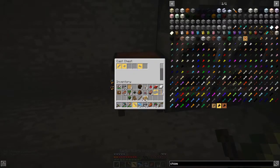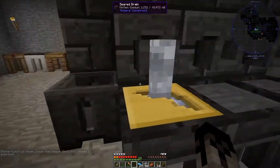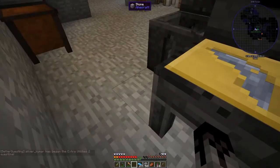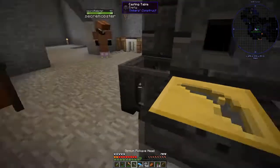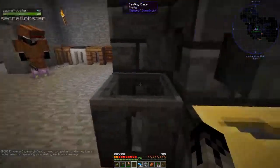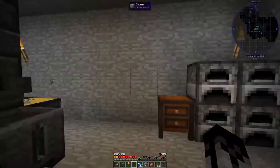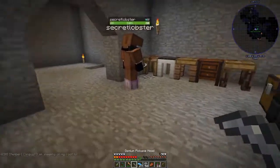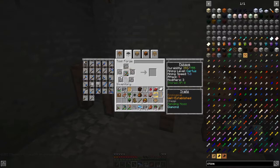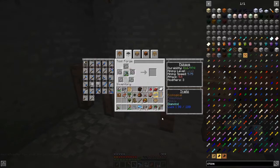We need to make a couple of osmium pickaxe heads, and that will be the next step. Oh, someone just started a quest line. Also, we're both idiots — there is a lava pool like right outside of our base. That is really loud in my left ear for some reason.